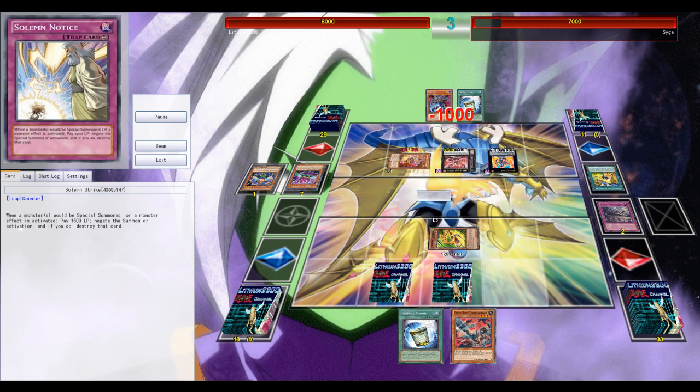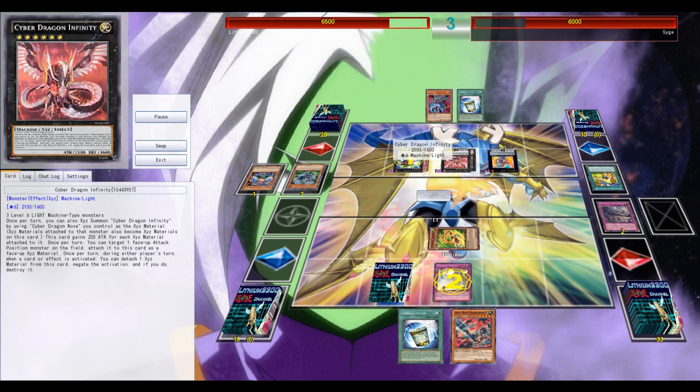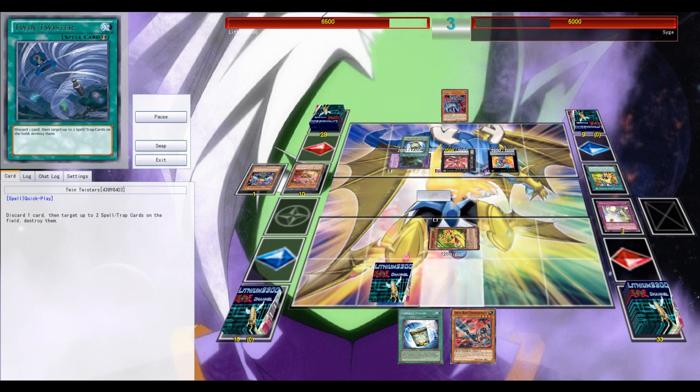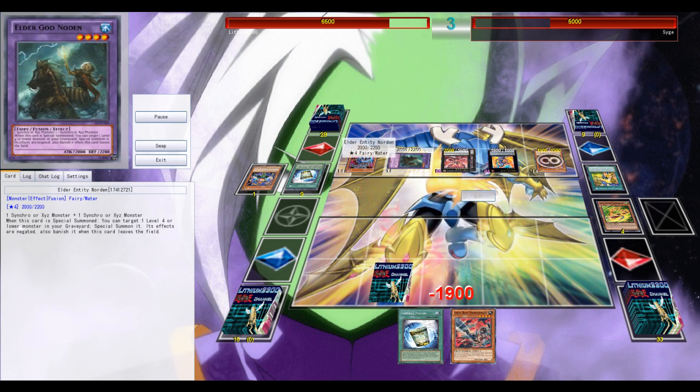He ends with a nice field of Infinity and one Breakthrough Skill. I do have an Instant Fusion ready, but Cyber Dragon Infinity didn't negate last turn — so it probably would have negated the Instant Fusion. My only plan to survive was using the Strike on Infinity, but I can't. Game over.